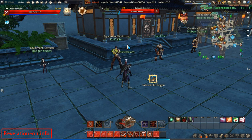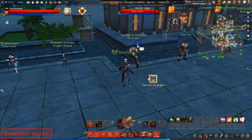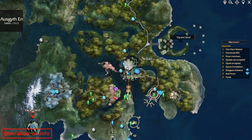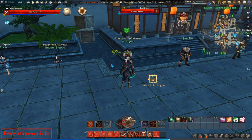The fifth way, and the one I'm going to talk about in this video, is crafting your gear yourself. One of the NPCs that will help you with that is called Koggen, and he is located in Sulan right here — you can see the coordinates on screen.